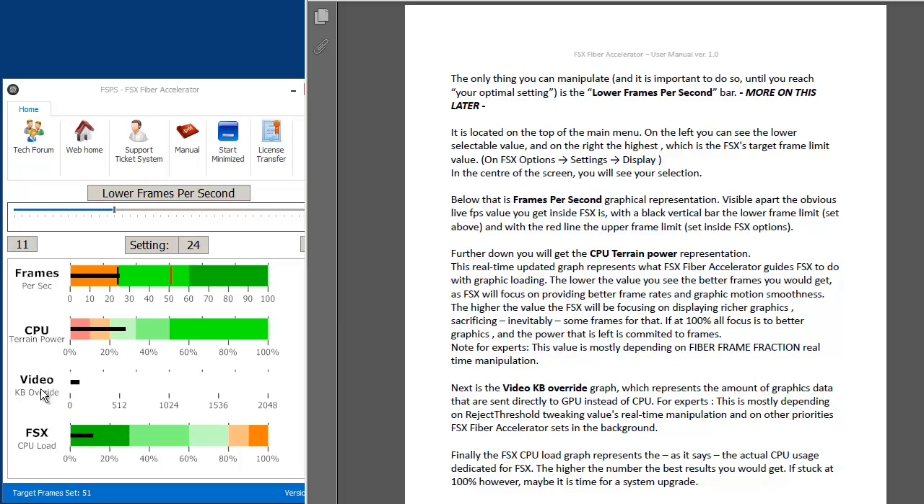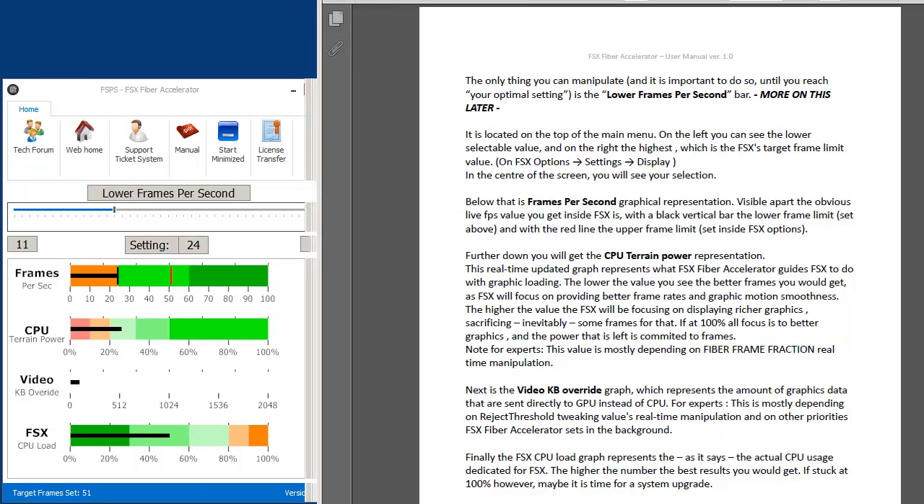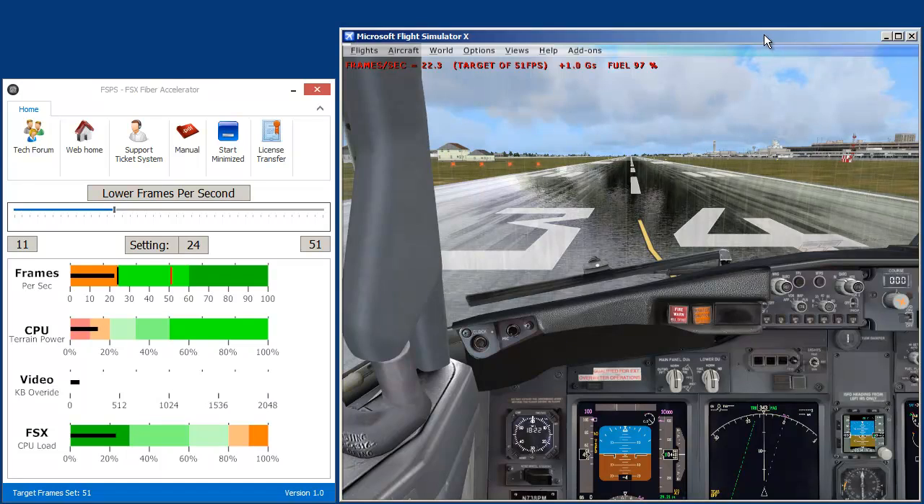I still don't quite understand this video KB override. It explains here that it represents the amount of graphics data sent directly to the GPU instead of the CPU — so it's sending it to the video card instead of the processor. What I found is when I slide my frame rates down, saying 'don't work so hard, give me better graphics instead of frame rates,' the CPU terrain and the video override both go up.